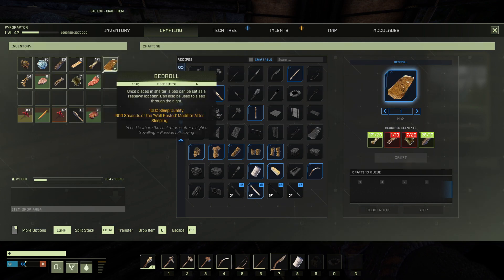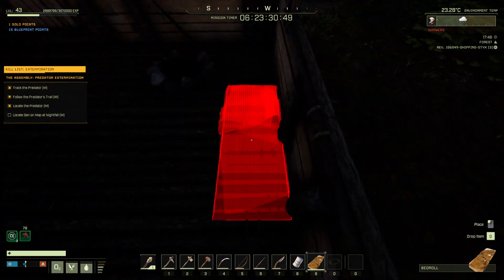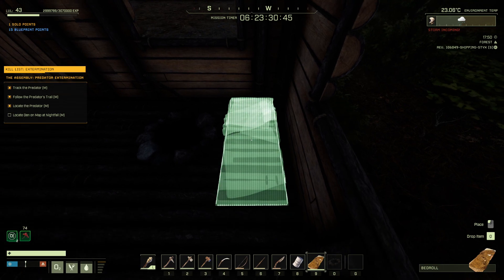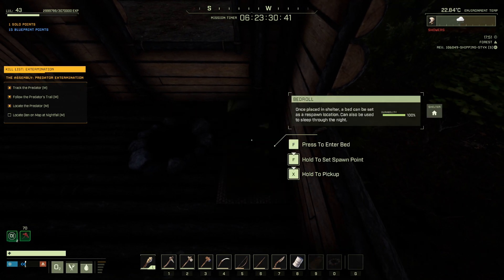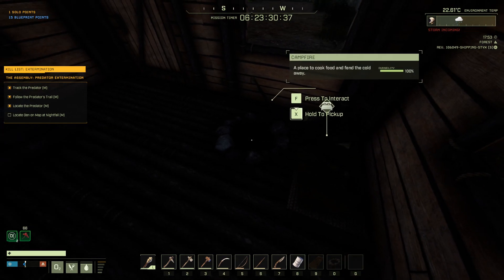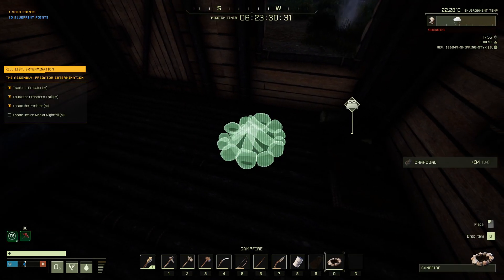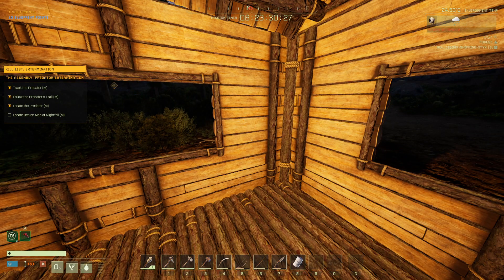Alright, bedroll — I'm going to place it right here for a respawn point. Now it's a little bit close to the fire, I'll have to move that fire later on. Boom. Now I'm going to set the spawn point, pick this up, take what's in it, and move that fire over just a smidgen so I don't burn myself in the middle of the night. I do think that's where I'm going to end this video today.